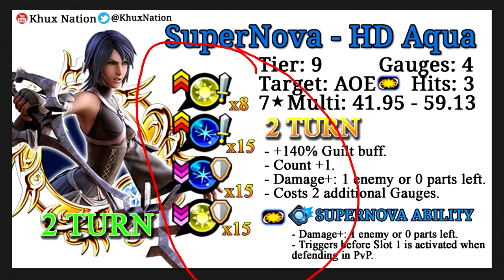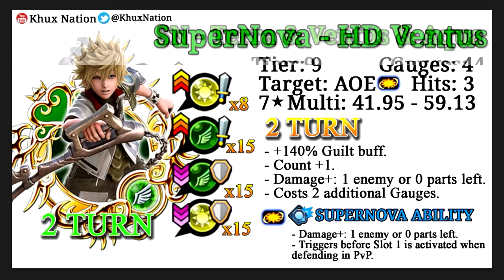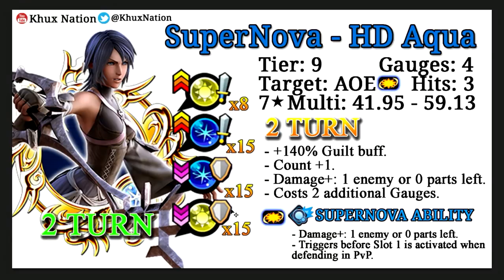I wouldn't take the multiplier superiority too seriously because these are the first tier 9 medals in the game. As more tier 9 medals come out, they're going to be replaced in terms of multipliers fairly quickly - probably within the next month or two. Now, the major issue with these medals in terms of their buffs and debuffs is that they pretty much provide the same amount for every single one of the medals regardless of attributes. It's always plus 8 upright strength buffs and 15 of everything else. The main problem is that they do not provide any general strength buffs or general defense debuffs at all whatsoever.